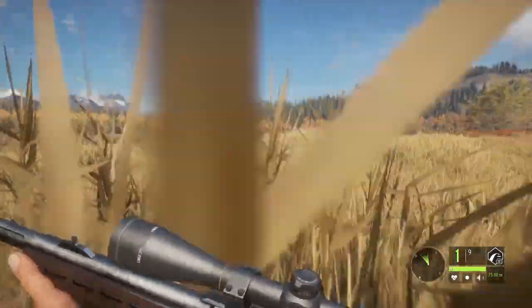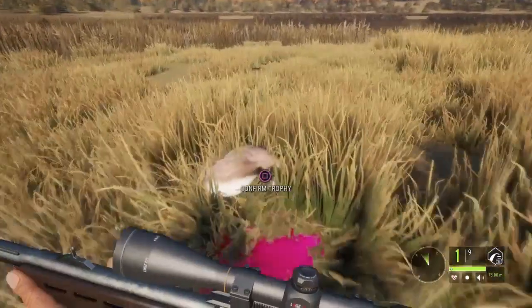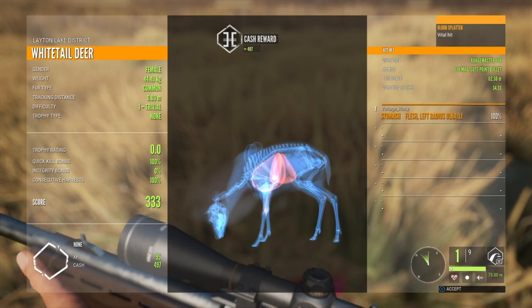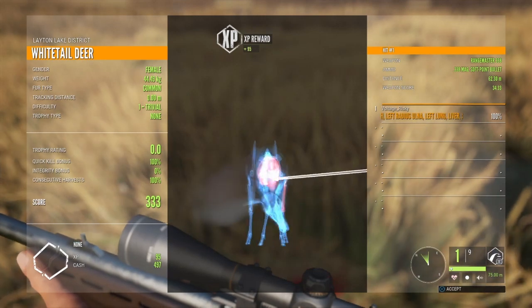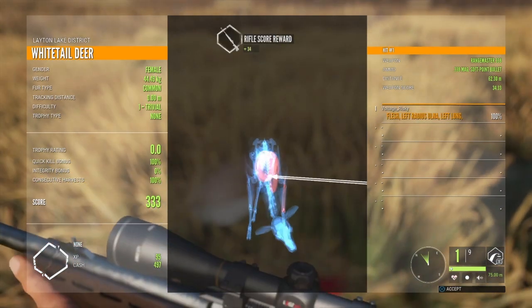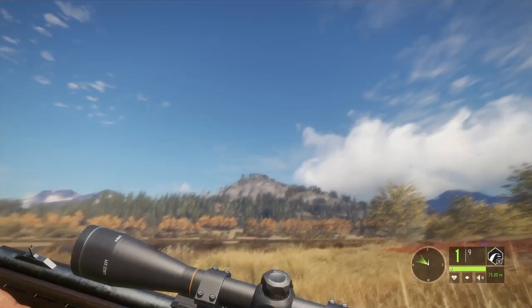I'm sure the moose and the Roosevelt elk will run a little bit if I don't get a good shot. What a shot — it broke her leg. We got the stomach, liver, and the left lung. Somehow it didn't go through all the way. But there we go — got the white tail out of the way. We'll see if we can find a black tail. I definitely do want to get at least a moose.